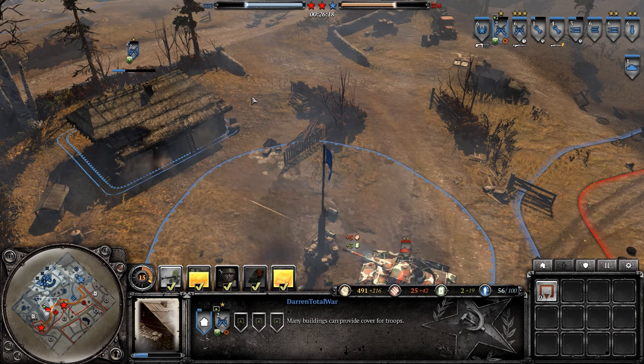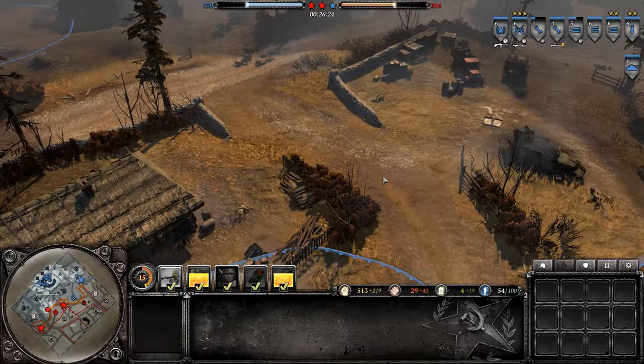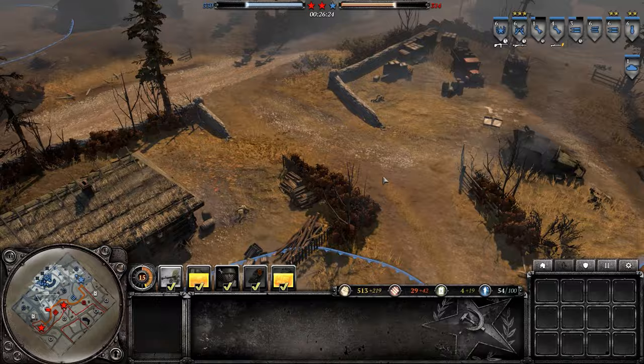Buildings, while great cover, do also take damage. Pull your units out if you see the building is about to collapse, which is visible by the health bar above it or when clicking it. Red smoke indicates artillery or air support strikes, so get out of the area if you see it, and green smoke usually indicates scout planes or support traps.